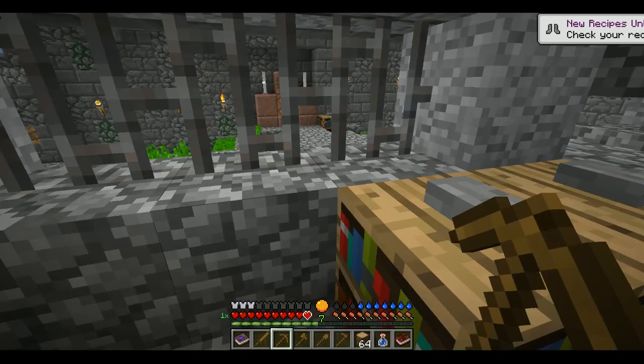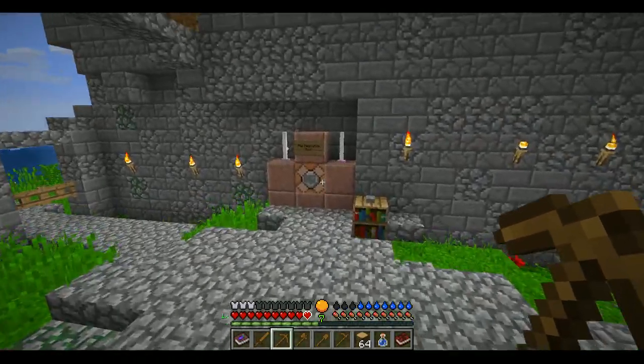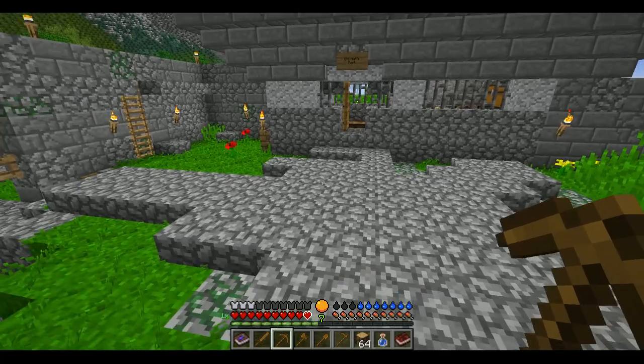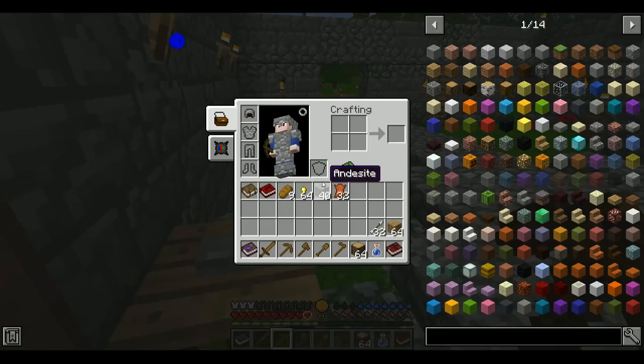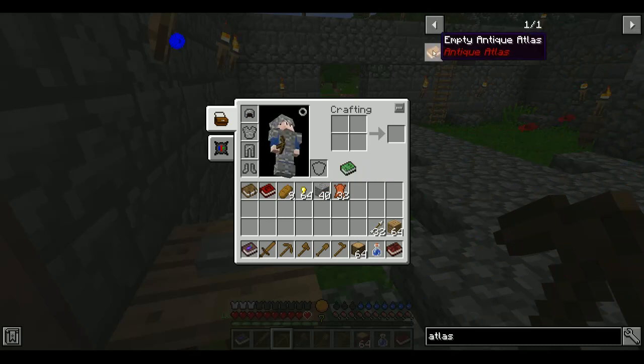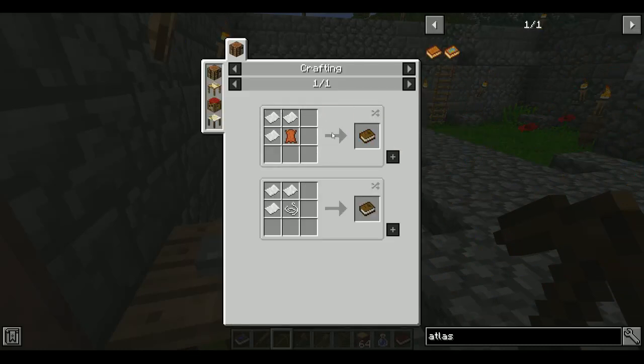I'm gonna install one mod in here — it doesn't change too much, but I wanna install maybe two mods, actually. A minimap — unless Antique Atlas is in here. Atlas? Yes. Okay, so that shouldn't be too bad to get.